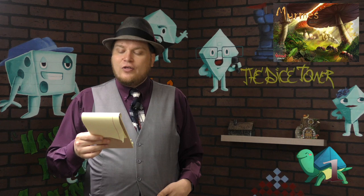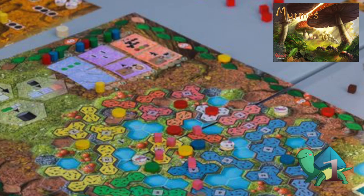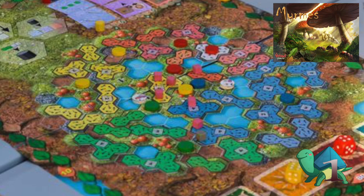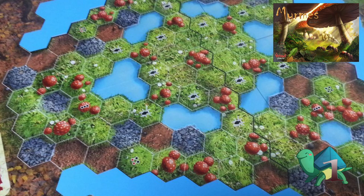And number one is Mermies, the ant worker placement game. Of all the games on my list, this is definitely the heaviest. You have an ant colony and you're slowly going out, hunting down things, building your colony, and having baby ants. It's very strong thematically and a very tough game — it's easy to lose. This game kind of got passed over for other games that came out the same year, but it has some really strong aspects to it and I think you should check it out.